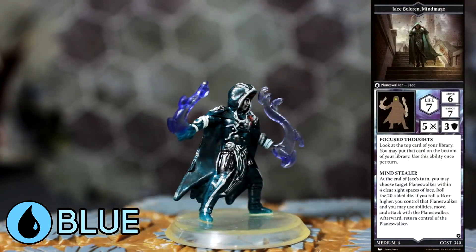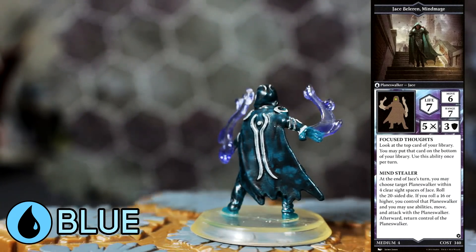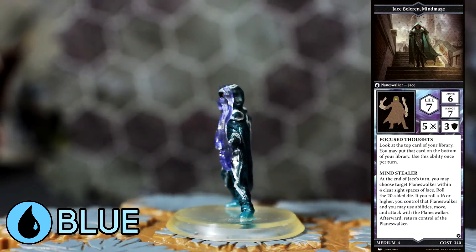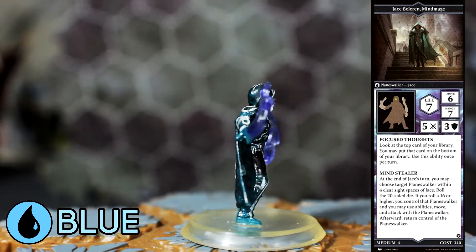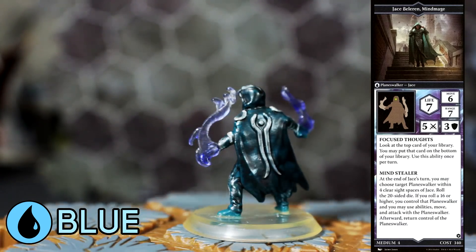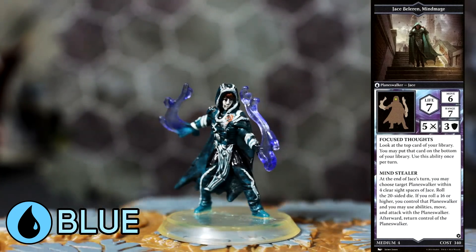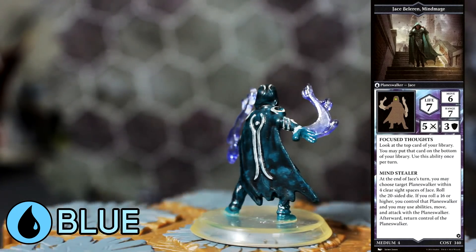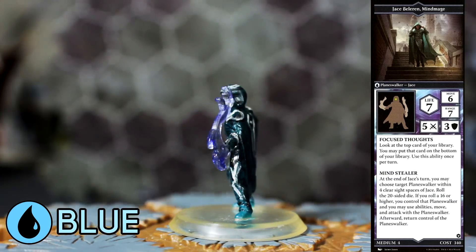Now on to Blue, whose planeswalker is Jace Beleren, Mind Mage. His combined stats add up to 28, the best in the base set. Where he suffers is in the inability to increase these stats through abilities or spells. Focus Thoughts lets you mill through your deck, which is a huge boost given Blue's excellent spells. Mind Stealer is an amazing ability if it procs — it can completely disrupt your opponent if you get the strategy right. Walk their planeswalker into a swarm of your units, and when they run away next turn, they'll take opportunity attacks. That's nasty.